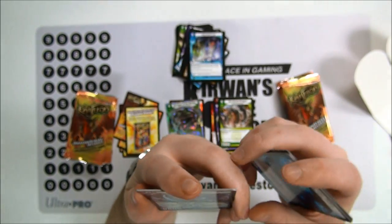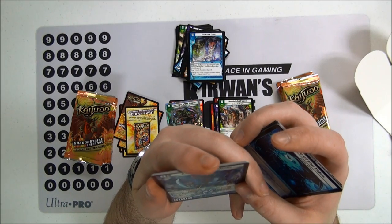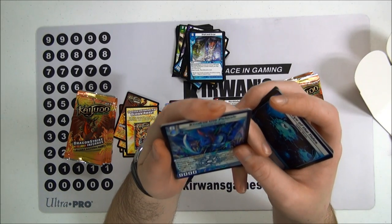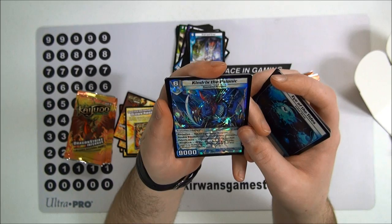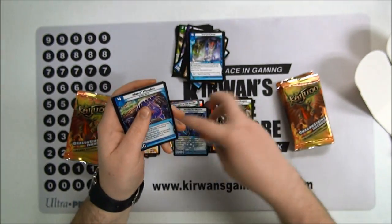And then we've got a very rare: Kindrix the Psionic. This was a really cool one I saw before — Evolution, put on one of your dragons, Double Breaker, can't be blocked, and at the end of each of your turns you may draw a card for each shield that was broken. Awesome.